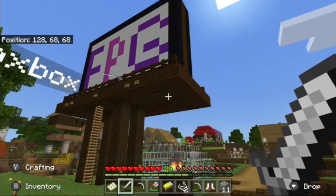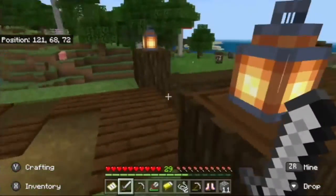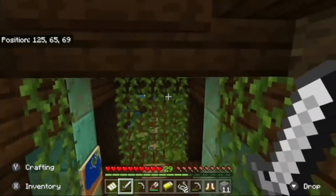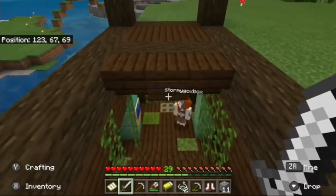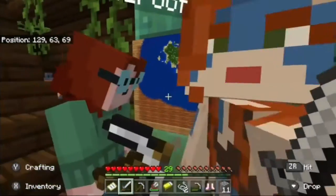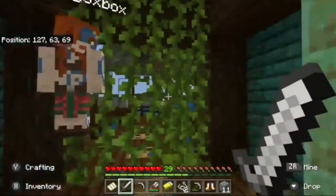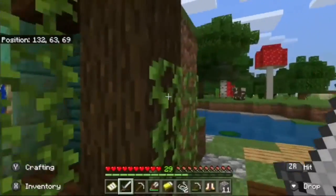This is our little entrance to the dock. We've only been playing for about a month, but we're trying to use some of the new blocks — we've got the warped stuff going on and the copper blocks that are oxidized very nicely. We waxed them all up, just going with the same color scheme.